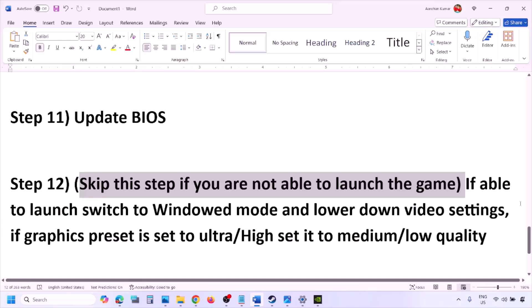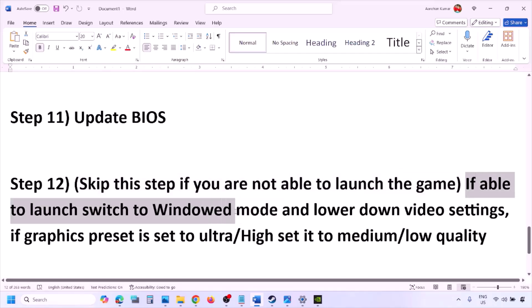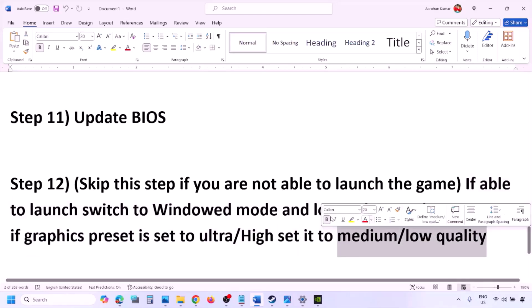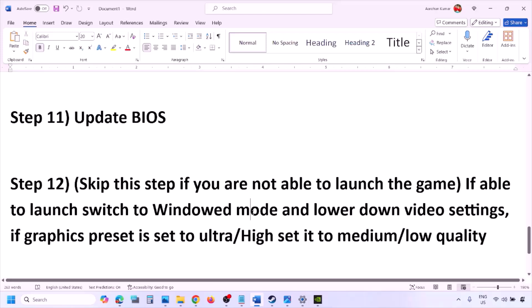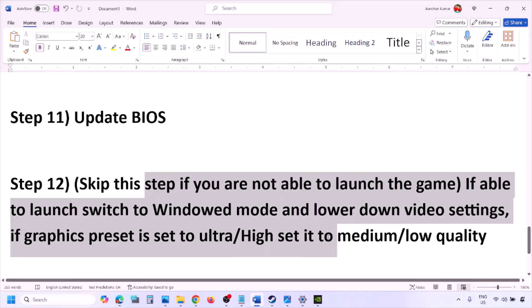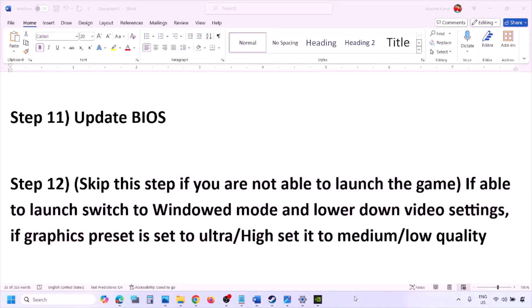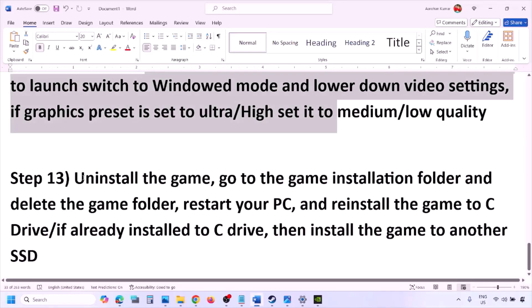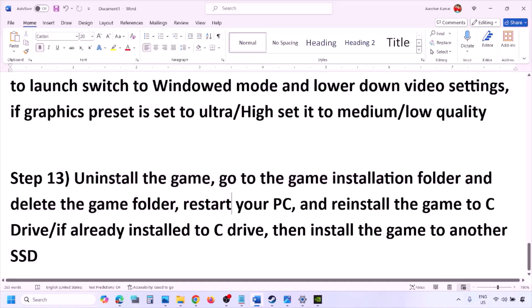You can skip this next step if you are not able to launch the game at all. If you are able to launch the game, switch to window mode and lower the video settings — if the graphics preset is set to Ultra or High, set it to Medium or Low. You can also try turning V-Sync off or on and then check. Try making changes in the graphic settings and then launch the game and check.